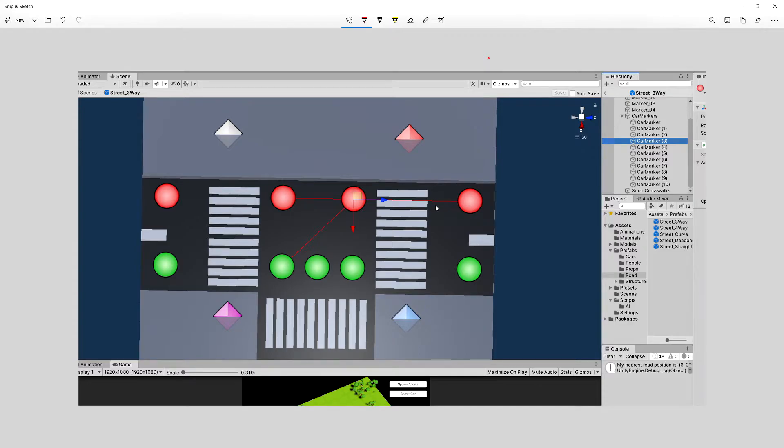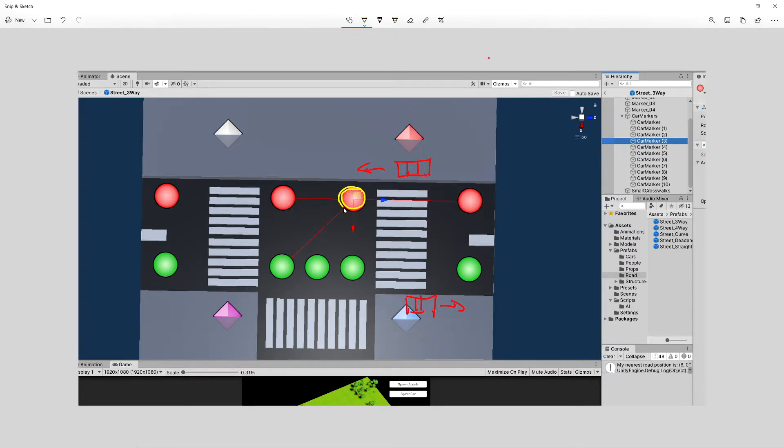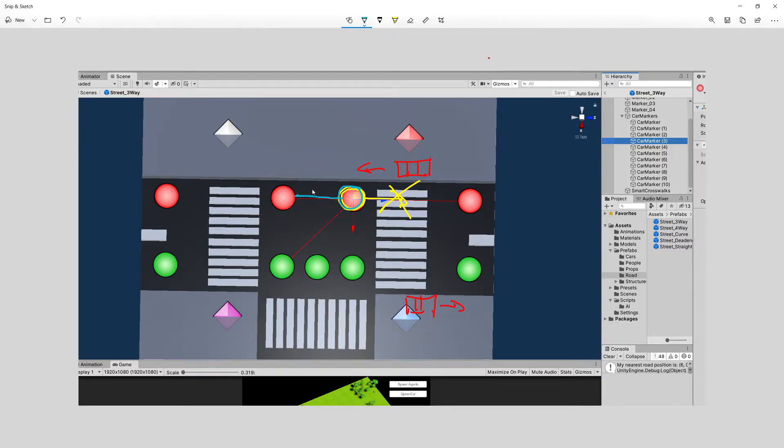There is an issue though. The car will go on one lane in one direction and on the lower lane in the opposite direction. So if our car reaches a certain point, it cannot really go back — that would be an invalid direction. From any given point the car can only continue in the valid forward directions. For every car marker I had added connections in both directions, making it an undirected graph.